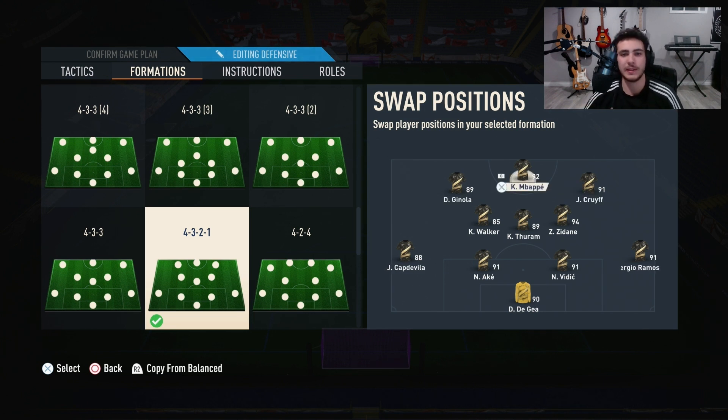Mbappe always has to be striker in any formation you play — don't play him wide. It's a waste. He gets too many through-ball opportunities to be one-on-one with the goalkeeper, and he's way faster than anybody else in this game. For left wing, right wing, left striker, or right striker, just pick a pacey player with skills — whoever's in your team. Skills are the meta, so skillful players who are also fast are perfect for these positions.